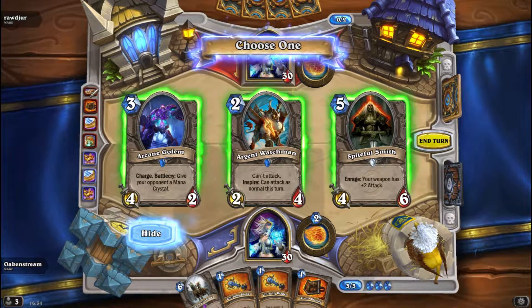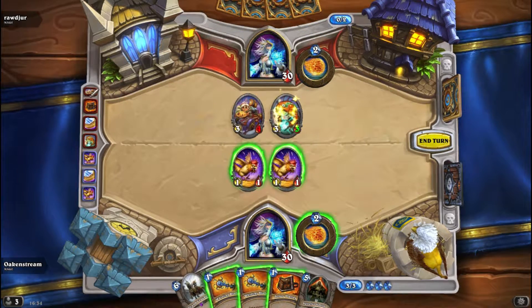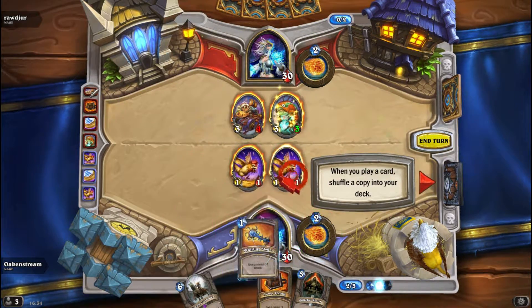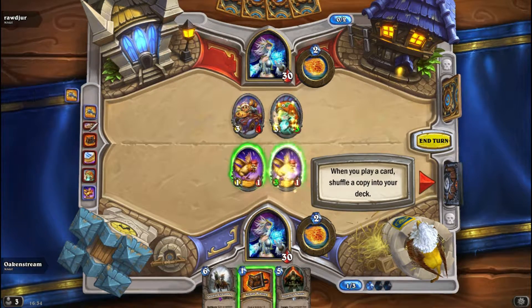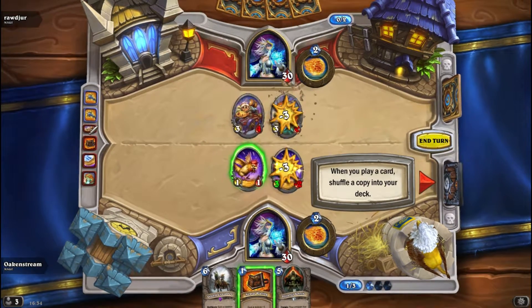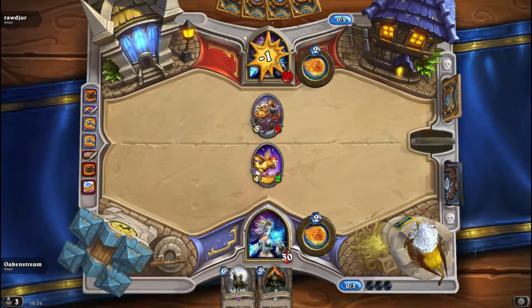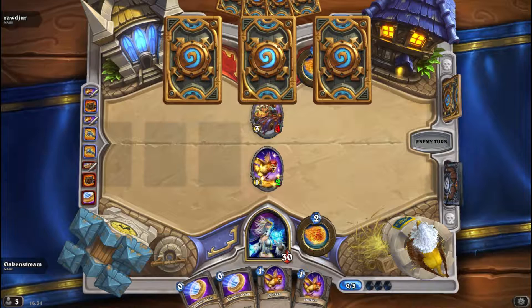Smith — I will probably never get a weapon, but Smith is the best card there. And then you can take care of him anyways. An animal. Bad, bad, bad, bad. Where are all my good cards?